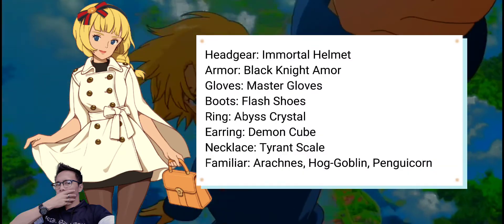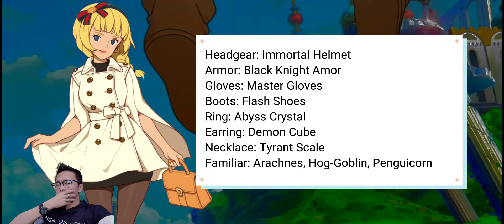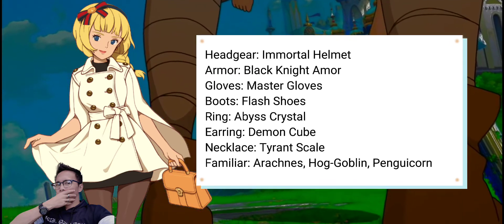Headgear: Immortal Helmet. Armor: Black Knight Armor. Gloves: Master Gloves. Boots: Flash Shoes. Ring: Abyss Crystal.